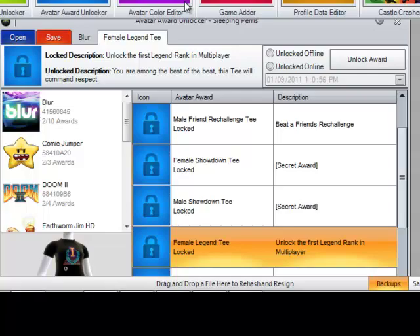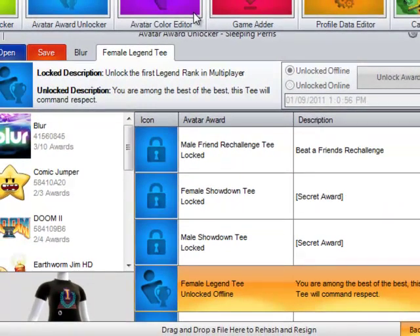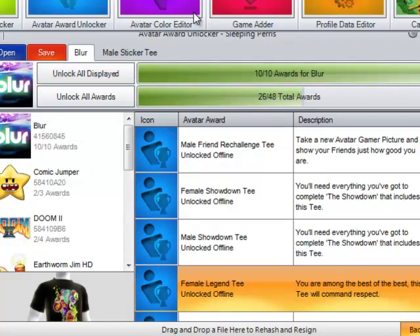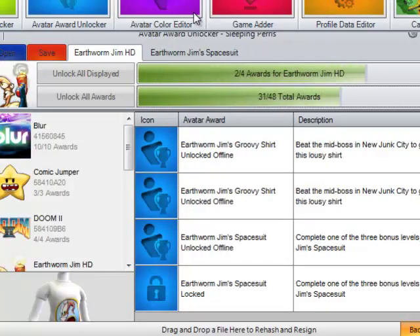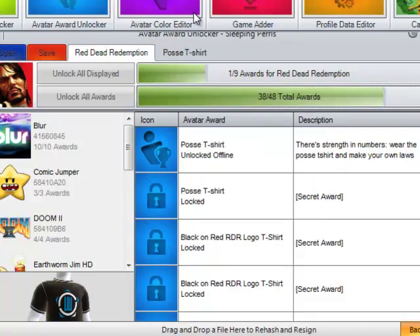Just like an achievement unlocker — if you want to unlock an item offline, click Offline Unlocked. I accidentally unlocked the Female Legend T, but now if you want to unlock all your avatar awards for every game, click Unlock All Displayed. It will unlock all of them — now I have 10 out of 10 for Blur. If you want to unlock everything at once, click Unlock All Awards, then click Yes. Horizon uses a new technology with stealth patching on their rehashing and resigning tools, so they claim you will never get banned.